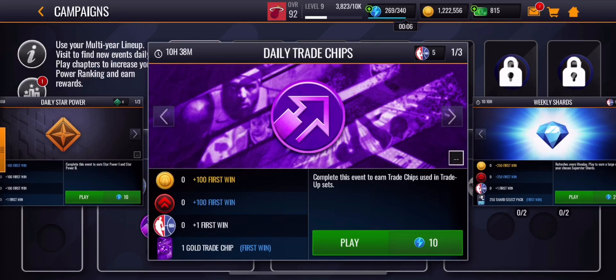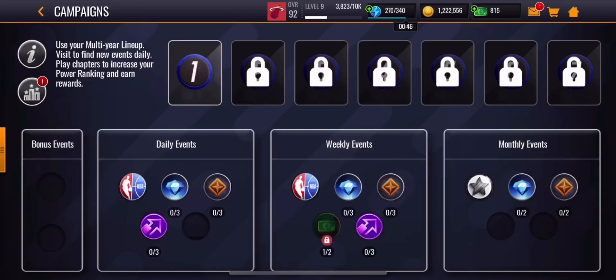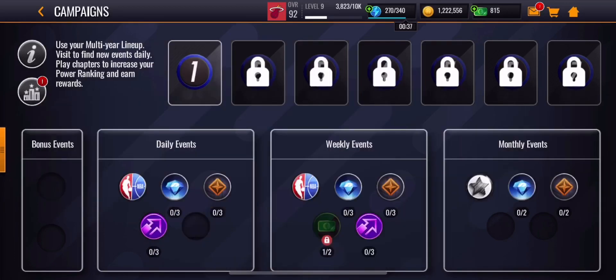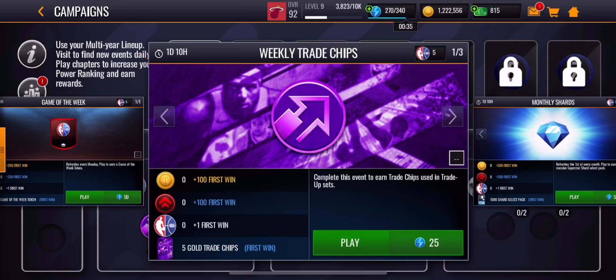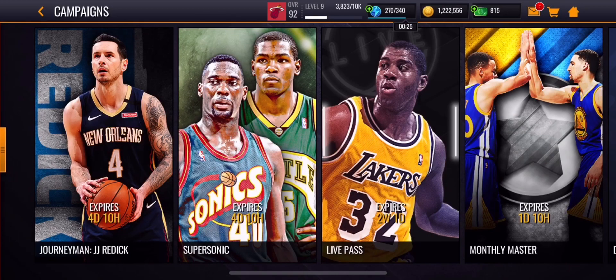You get six from the daily chips and then 35 from the weekly — that's 41 trade chips total. 41 trade chips times 25,000 coins is about 1,025,000 coins, and after the 10% tax that's around 900,000 coins. So just from selling trade chips and doing these live events, you can get around 900,000 coins already.